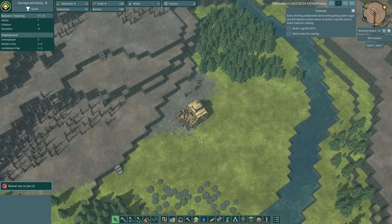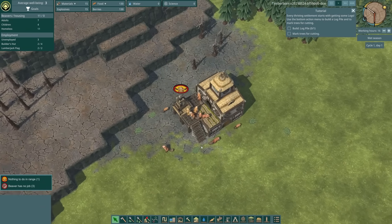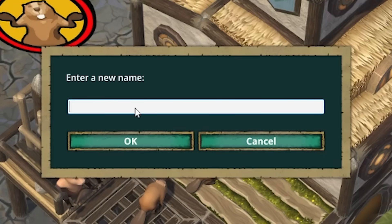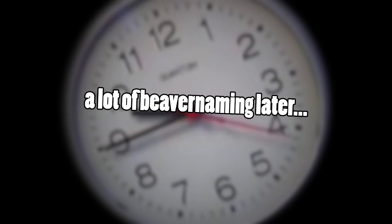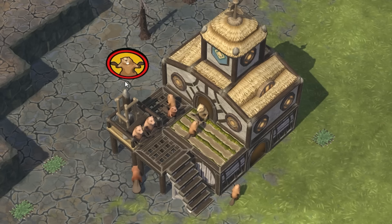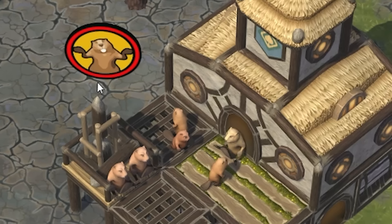Here we are in Beaverton — that's what I like to call it. Here are all our little beavers; we've got loads of them. I'm going to name my original beavers after my Patreons. All our beavers are named. I'm going to quickly pause the game — you can see our beavers, they're not sure what they should be doing. So let's get them some jobs to do, let's build some stuff.